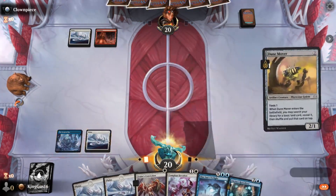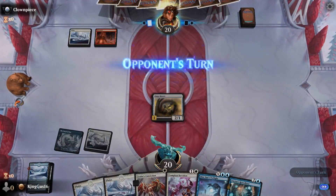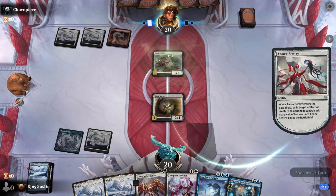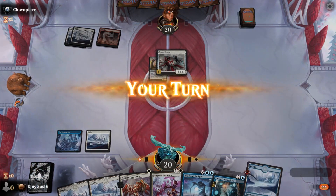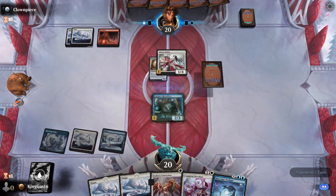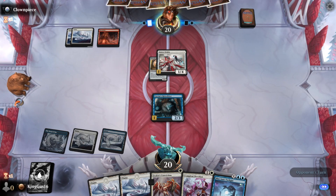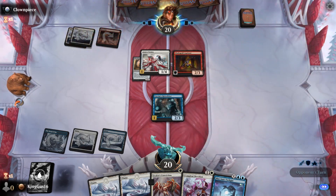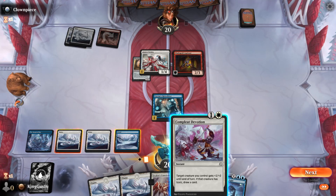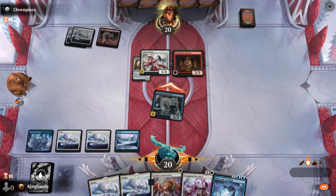There we go - Dune Mover. Play the blue one. We don't know what target for it, but whatever. It has toxic. We can Complete Devotion next turn. If it's an instant it'll be even better. Don't do it yet - swing. Then when he blocks, cause the enchantment has flash and that's an instant.